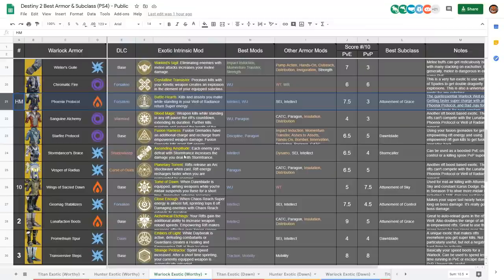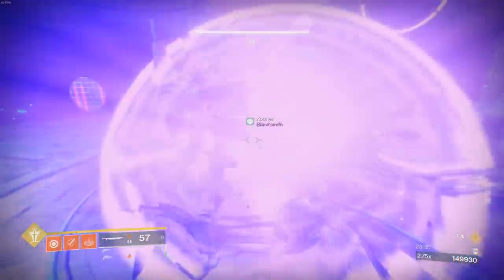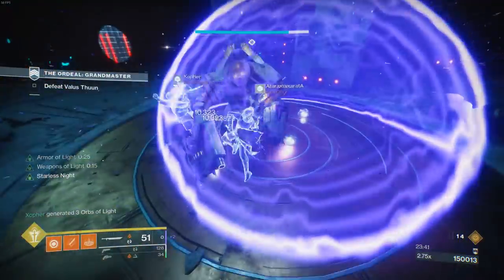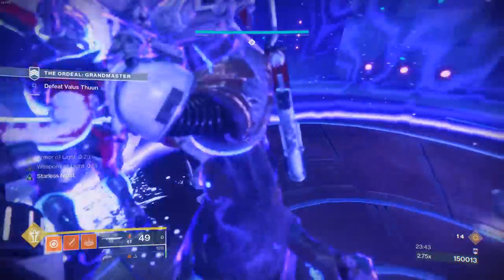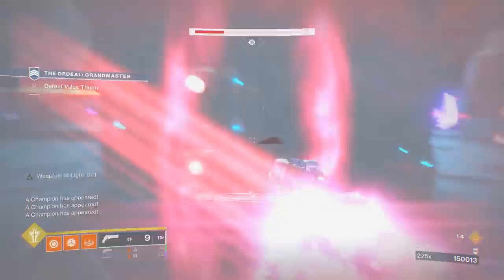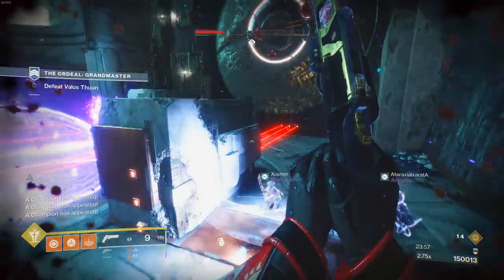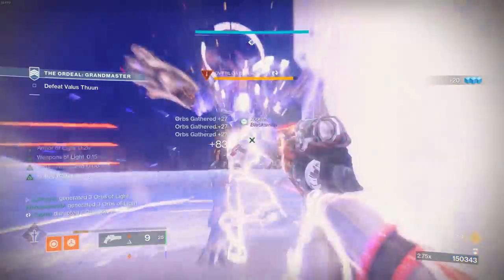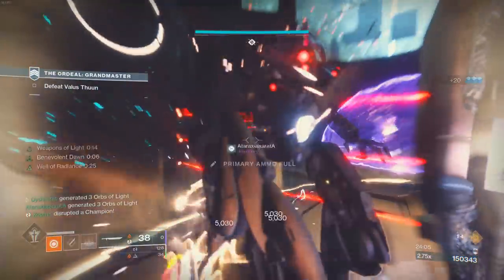The other honorable mention is the Phoenix Protocol. This exotic used to be number one in the entire game back when Well of Radiance was the choice because you're near invincible and just handling every activity — so getting more wells was always really nice. I still use this in Grandmaster Nightfalls; it's literally my only choice there. But in all other circumstances I'd rather use a different exotic. For raids I have Lunafaction Boots, for PvP I have other options. It's very specific to activities like Reckoning and Grandmaster Nightfalls — definitely good, but not top 10.